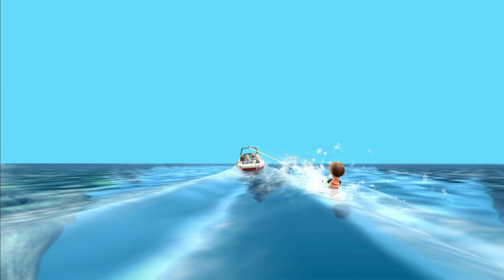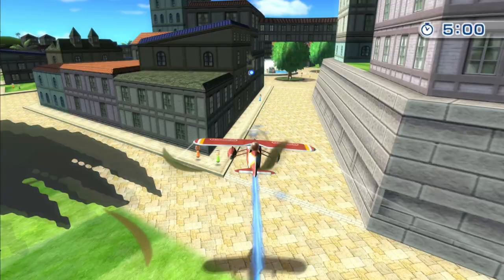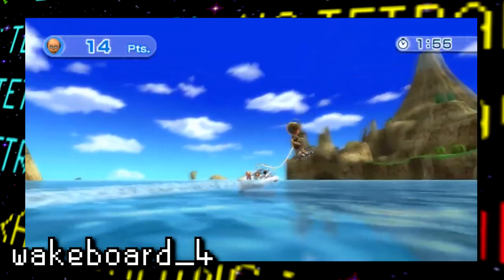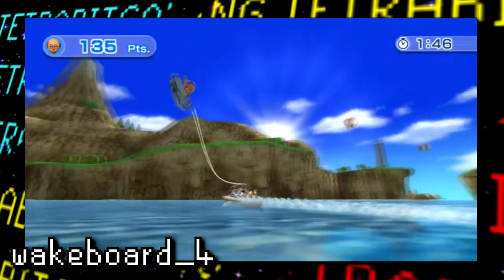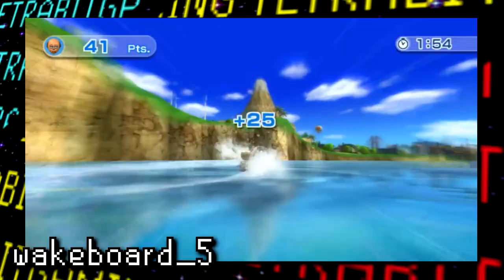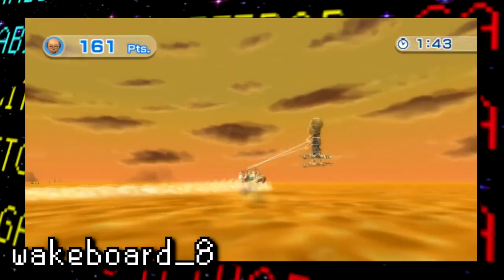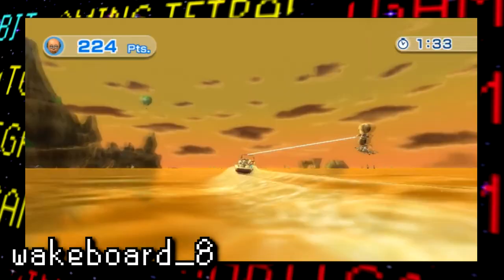In addition to the unused test areas in the debug menus, there are a few more unused areas left over in the game. First up, there are three unused level routes for the wakeboarding sport, numbered wakeboard four, five, and eight. These aren't technically unused areas since all wakeboarding stages take place in the same area, but rather they're unused routes the motorboat would have taken. These three routes are basically ready to go and can still be loaded. If you want to see more, I'll have a link in the description to the video by XUniverse1 showcasing all three.